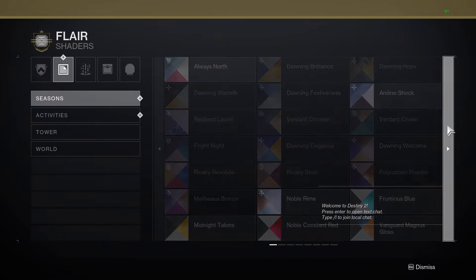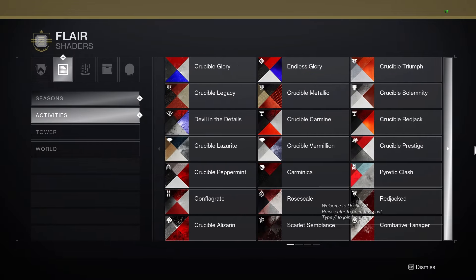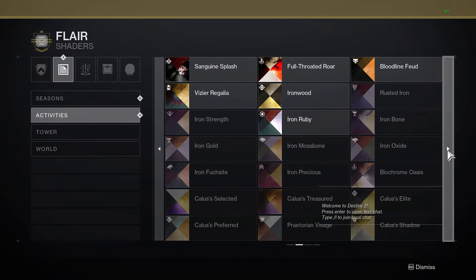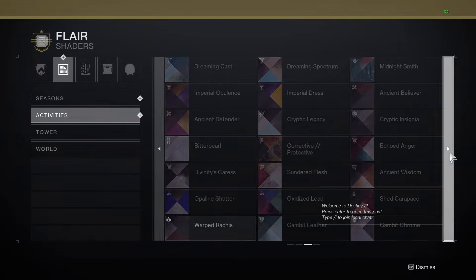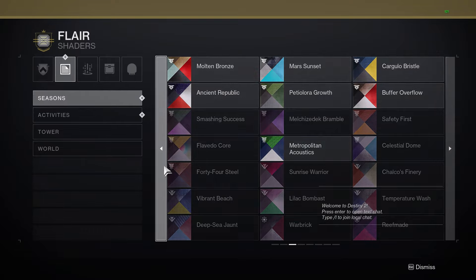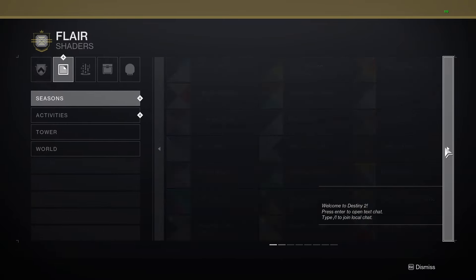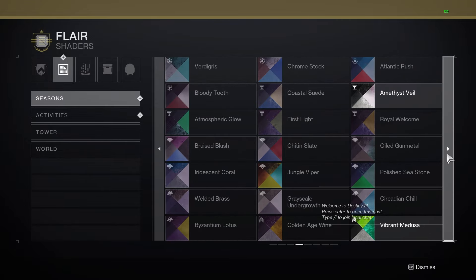The Final Shape campaign is eight story missions long. The first two missions are about the Pale Heart and finding what's there. The remaining missions are about an approach to the Witness's monolith, named End Singularity in-game. As we approach, the danger escalates — players should be prepared for what the Subjugators bring, especially on Legendary difficulty, as they are essentially Trials-level shooters but as PvE enemies.